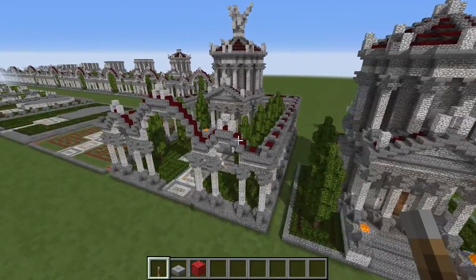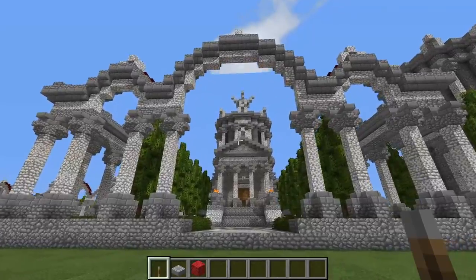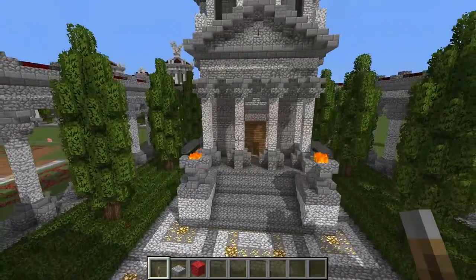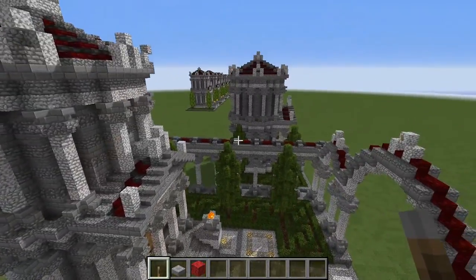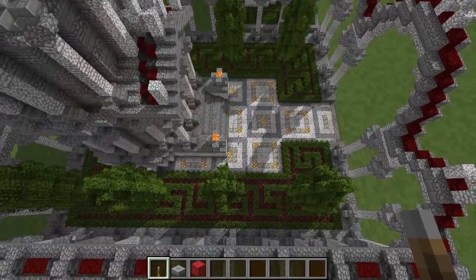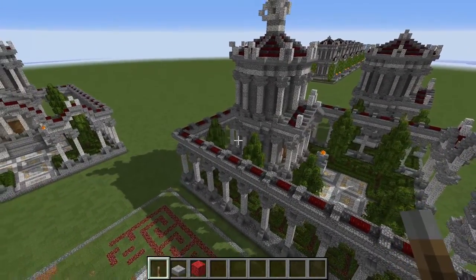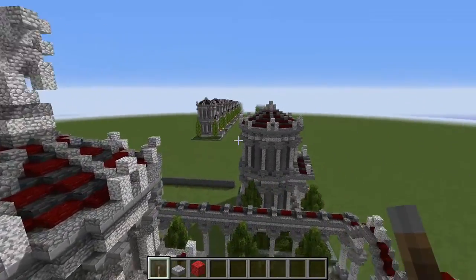If you want a more deluxe option for a mausoleum you might be interested in this one here, and I'll be showing you how to build both of these. The central structure in the middle is the exact same between both. The only difference is this one has a larger courtyard, more dedicated gardens, and is surrounded by a peristyle colonnade, and has a little sculpture on top.